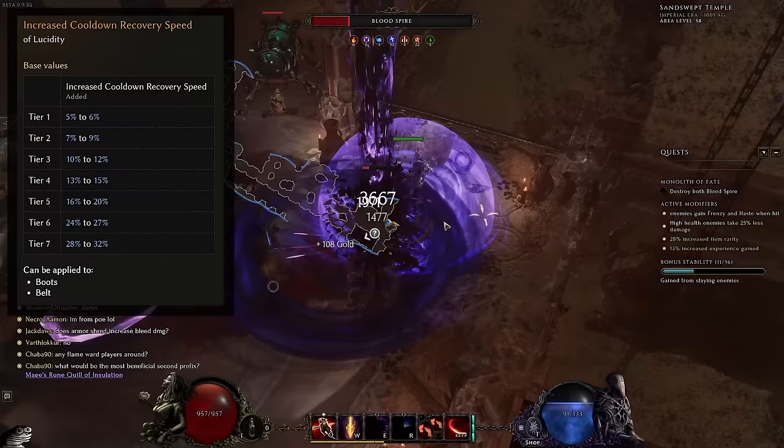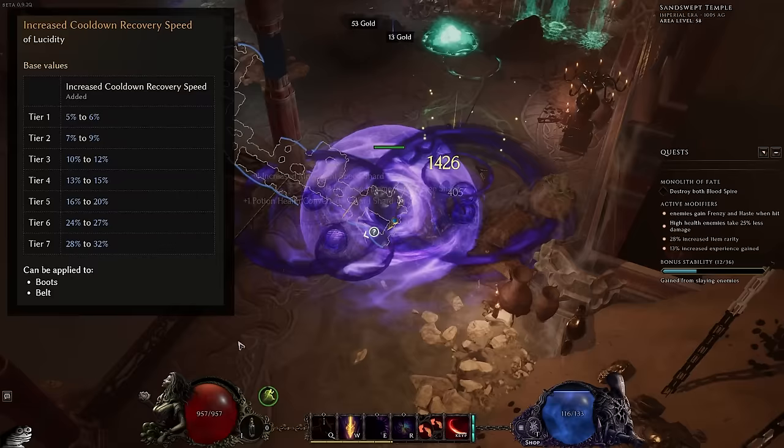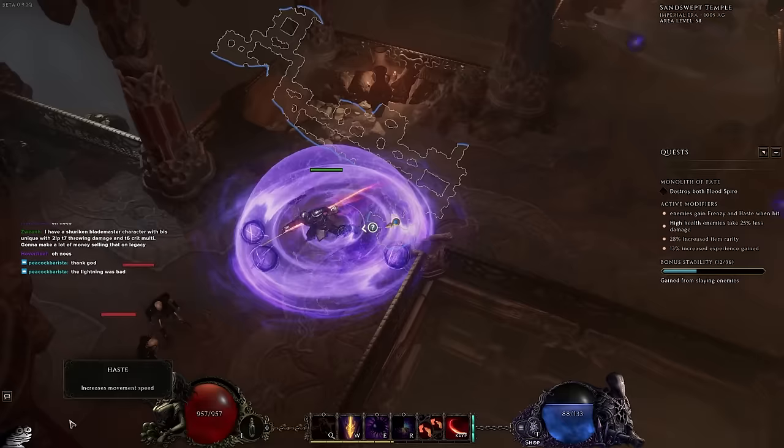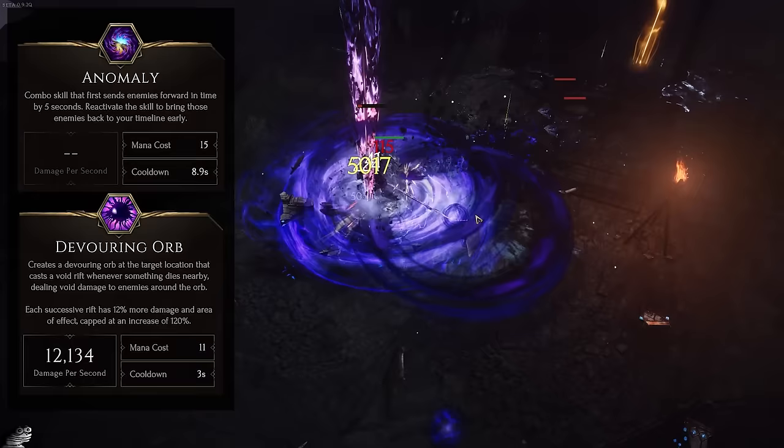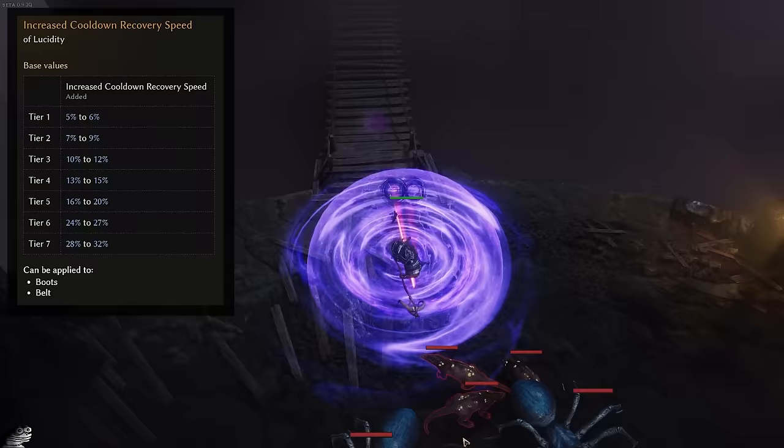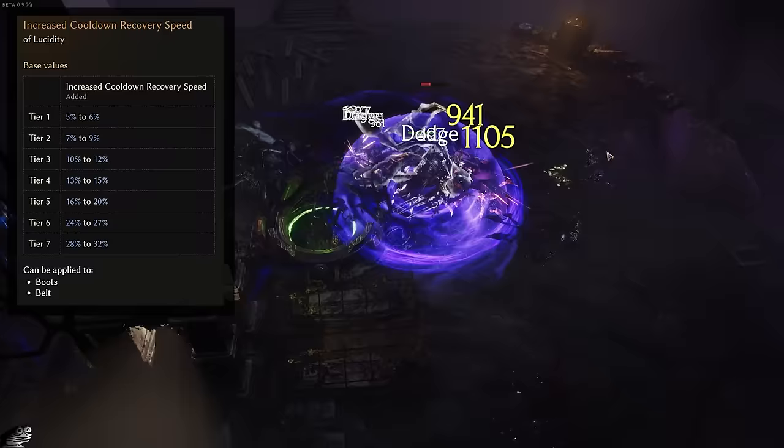Literally, a belt with no prefixes and no suffixes on it but cooldown recovery speed is stronger than a belt with any other rolls on it — and the same goes for your boots. Cooldown recovery speed is a massive roll for this build because it's going to not only help you keep Anomaly up with 100% uptime, but it's also going to make it so you spam more Devouring Orbs, greatly reducing the cooldown and allowing you to have substantially smoother clear. Cooldown recovery speed is a suffix that can only roll on your belt and boots, and you really need to make sure you get this on both items. It doesn't matter if your boots don't have movement speed or life or vitality — you absolutely need to make sure you get cooldown recovery speed on both of these items.